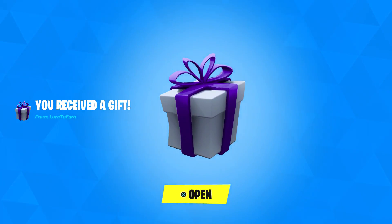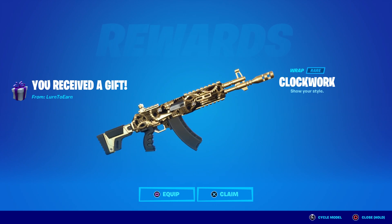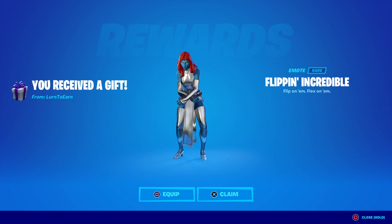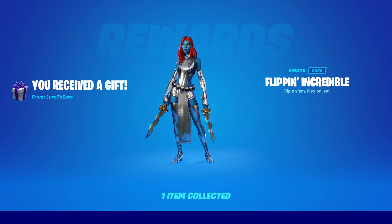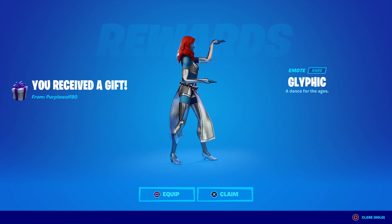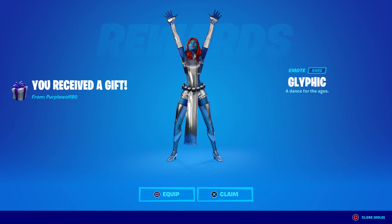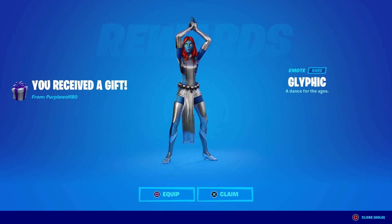We got another gift from Learn to Earn — another wrap! That's crazy. Clockwork! These must be super rare wraps because I was only missing like 10 in the entire game. Another gift — Flip Flipping Incredible! Flex on them — that's Hulk Hogan's pose right there. Awesome! Purple Wolf 80 — Miss Purple Wolf — Glyphic, Jackie! This is a super rare. It's like the Egyptian dance. Thank you so much, Miss Purple Wolf 80!